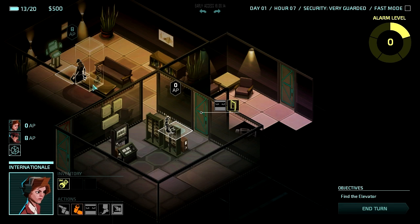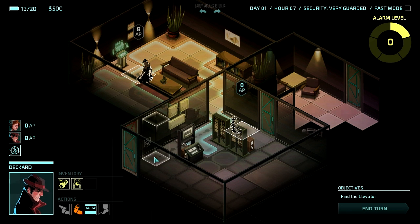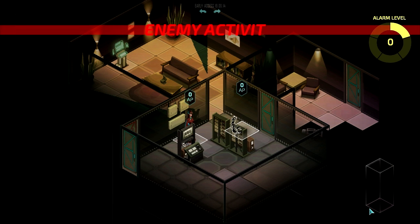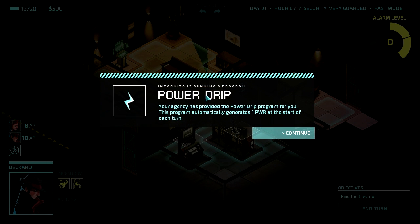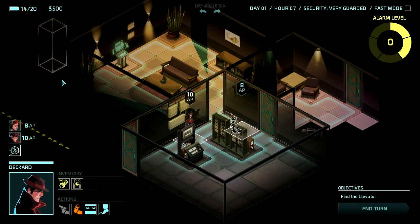So far so good — I don't see anybody there. I'll tab back to Deckard and have him come over towards this door, although he's not going to make it all the way there. We'll end our turn. And as you see, the alarm just increased. My agency has the power drip program — it automatically generates one power at the start of each turn. So I got one additional power. The alarm level went up one more segment.